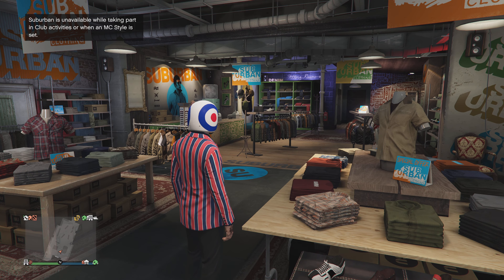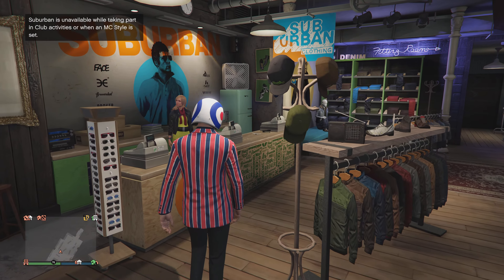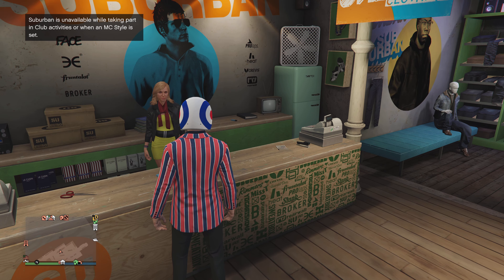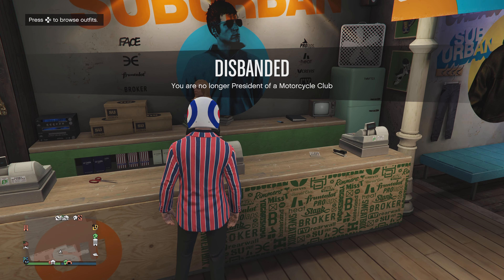Once you get kicked off, you're gonna see that we're wearing the outfit that we applied before we went into the job — voila, look at that! We're still registered as an MC president though, so we can't access the save option yet.